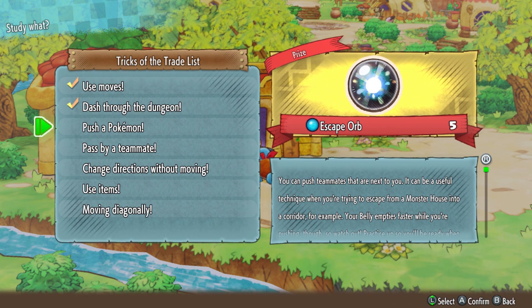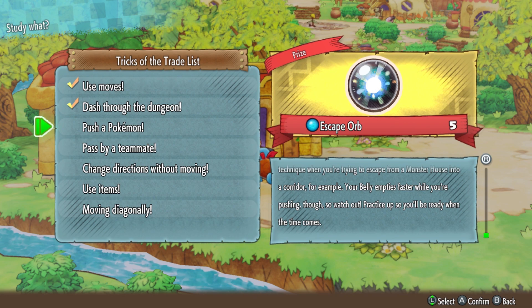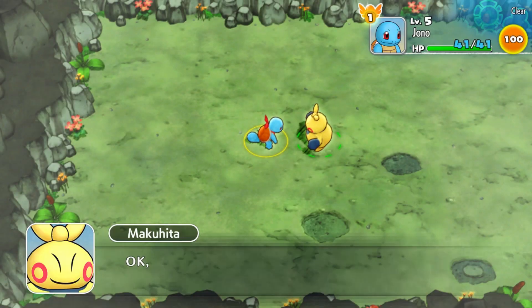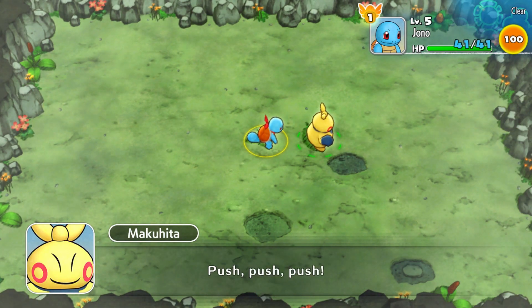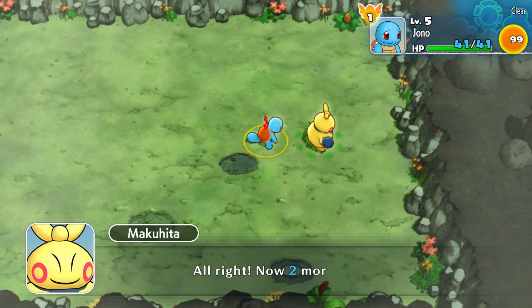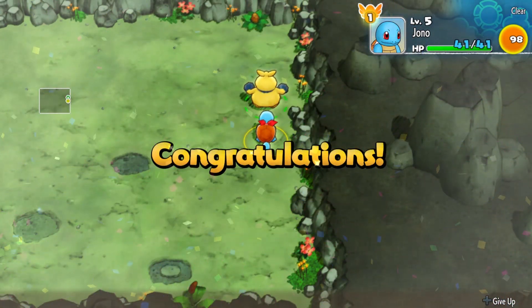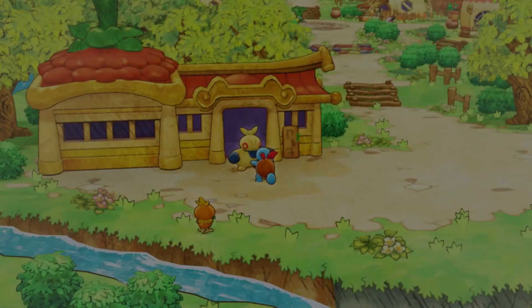Push a Pokemon — you can push teammates that are next to you, like when you're trying to escape from a monster house into a corridor. Your belly empties faster while you're pushing though, which I guess makes sense. So that is definitely a new thing in this game compared to the original. As I mentioned earlier, it would be very handy for a scenario like a monster house where I want to flee, if I don't want to get ganged up on all of a sudden. Another tricks of the trade completed!